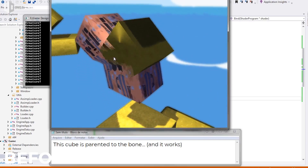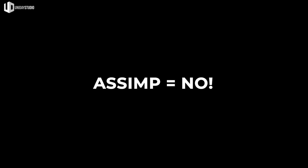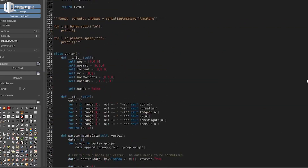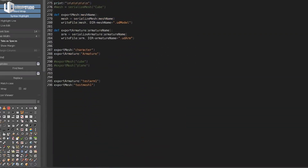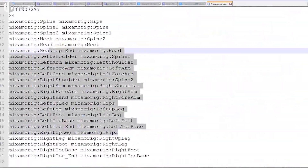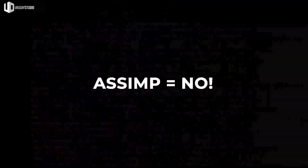Due to all these problems I decided to give up on using Assimp as the model loader and started to write my own BPY Blender exporter. I was doing great until I discovered that Blender stores armature data in an extremely weird way — and there I go again, back to Assimp.